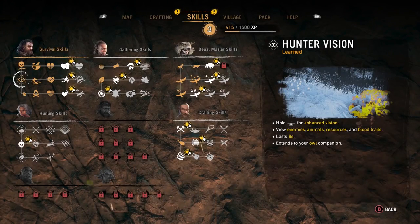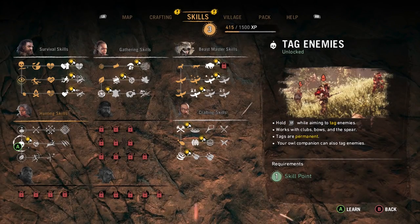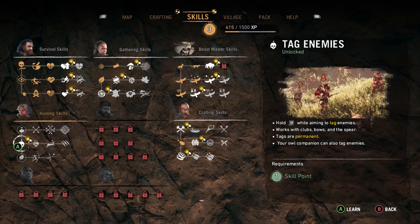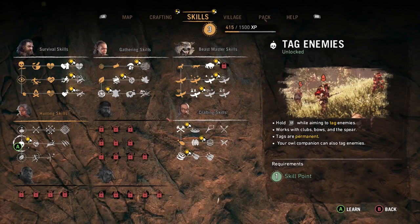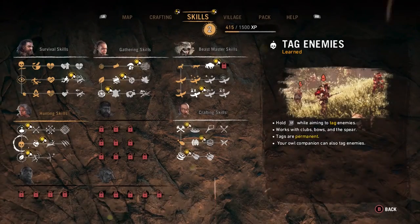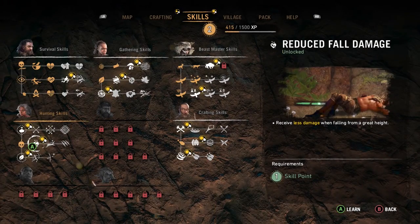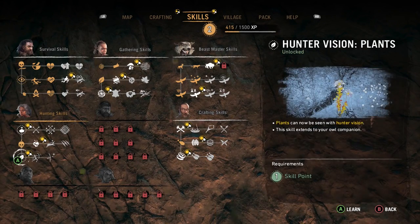Skills — we have three skill points to spend. Also we have this now, which is available. We've got to learn this one first. This is tagging enemies: hold left trigger while aiming to tag an enemy permanently. Alright, do that then. Nice. Reduce fall damage — this requires one skill point, so does that.